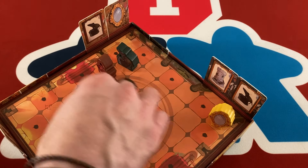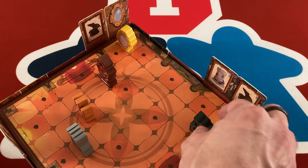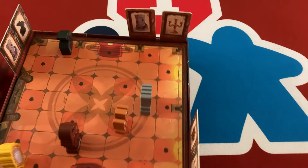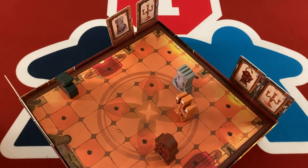You have to work together without knowing what other people have, to get all the objects to be in the correct placements. So, for instance, one side might require the rook-like piece to be closest, with the mouse even closer than all the others. With this current configuration we'd be completing two of them, but you've got the other sides you can't see.